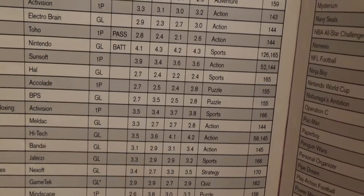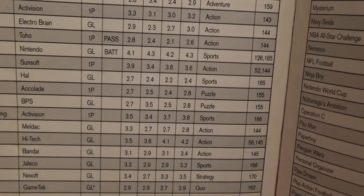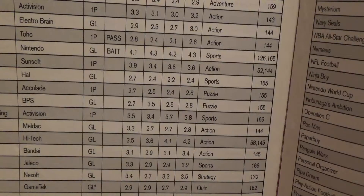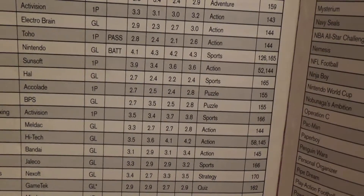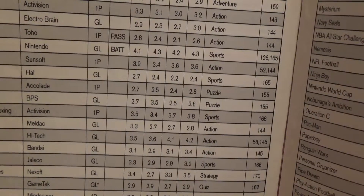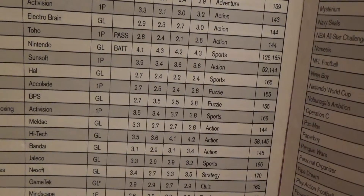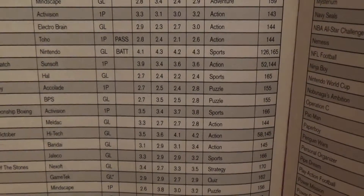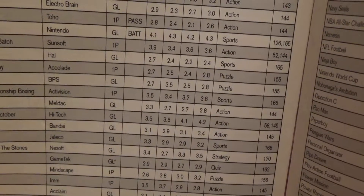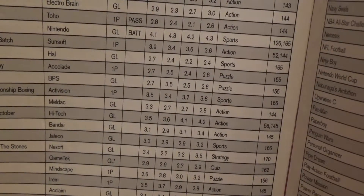The Hunt for Red October from Hi-Tech Expressions got a 4.1 in challenge and 4.2 in theme and fun. Quark from Acclaim got a 4.1 in theme and fun. Loops from Minscape got a 2.5 in graphics and sound. Mega Man and Dr. Wily's Revenge from Capcom is by far the highest now across the board: 4.1 in graphics and sound, 4.3 in play control, 4.5 in challenge, and 4.5 in theme and fun.